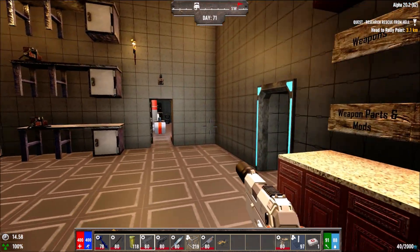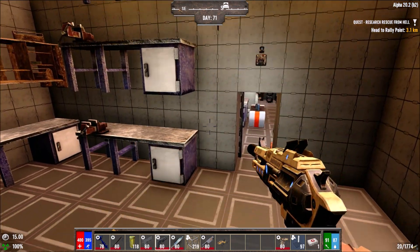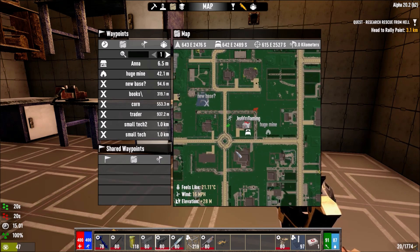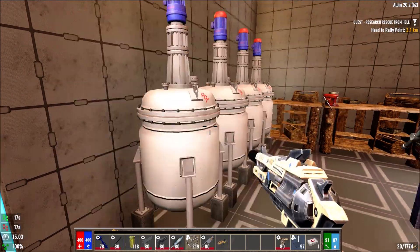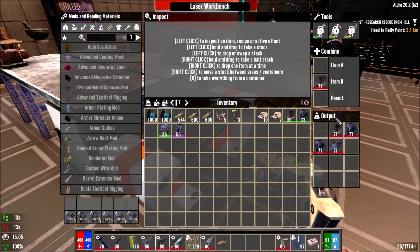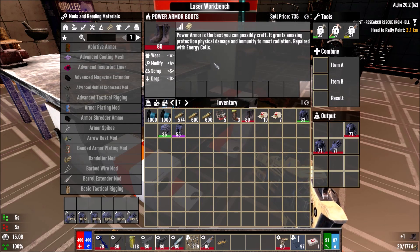Is that a normal wolf up top? Accidentally tabbed out. It just shows one wolf — it's nice you can check the map like that. These should be almost done so we can now go and combine the armor pieces.